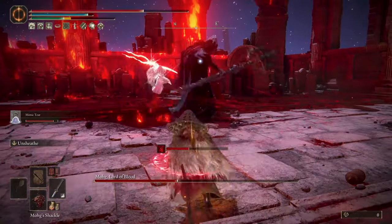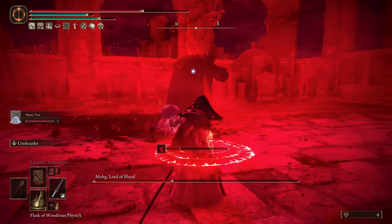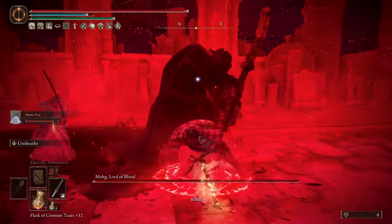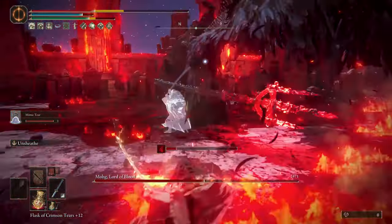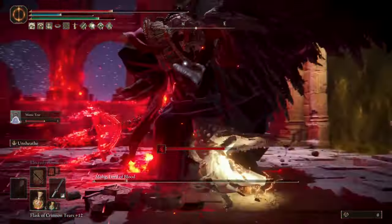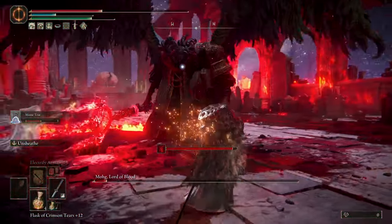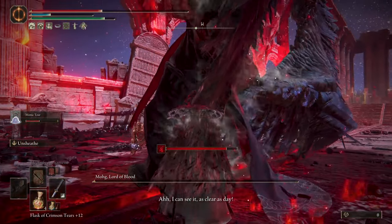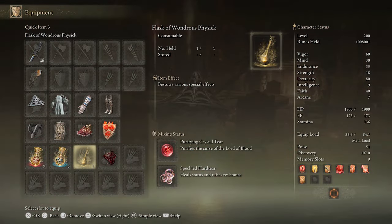This one was a little hectic because I used the Mimic Tear instead of the Black Knife Tiche, and sometimes he loses aggro and I only managed to stun Mog one time, so when he healed in the second phase he had more HP. On the screen is the complete Dexterity Faith build that I used for this attempt.